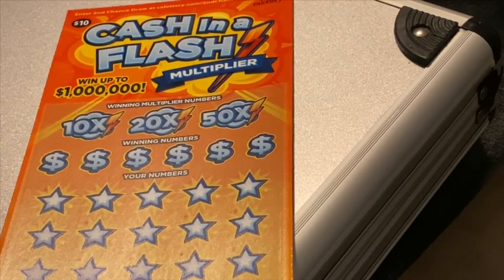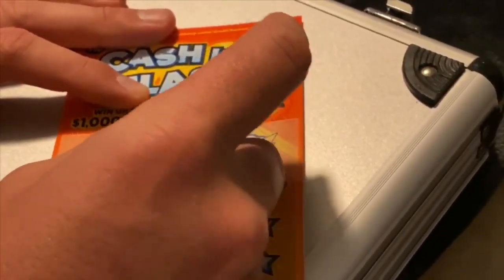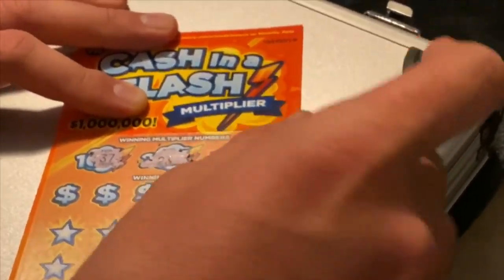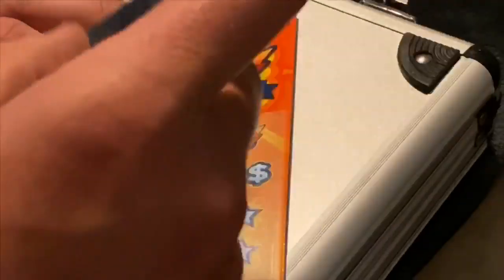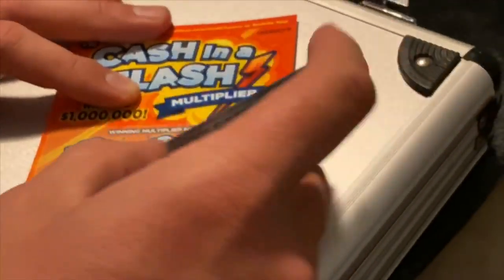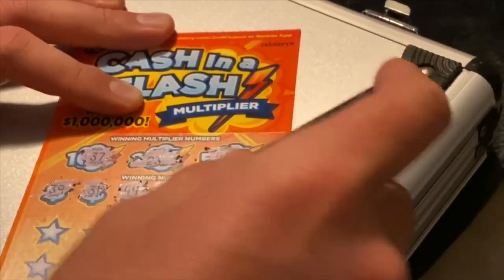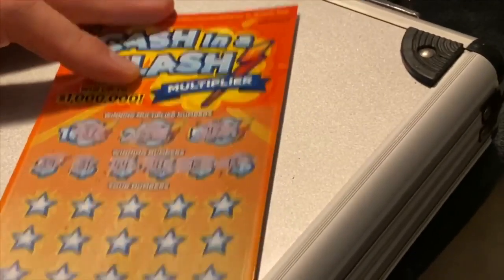All right, here we go. Starting with the winning multiplier numbers — looks like it's 10 times, 20 times, and 50 times. We've got 39, 31, 44, 41, 12, and 13. Let's see what we can get.